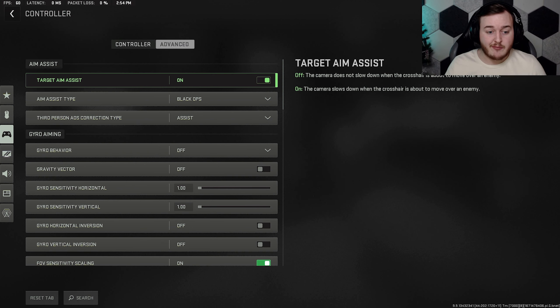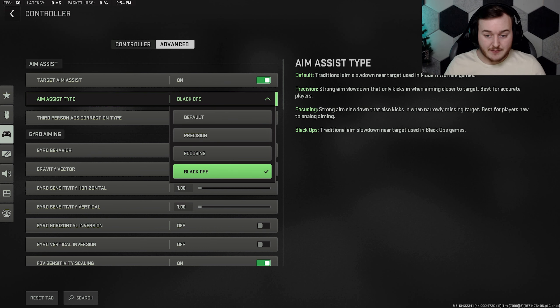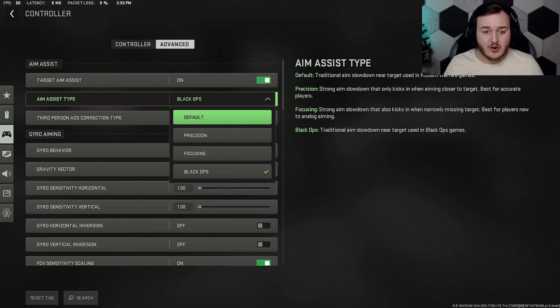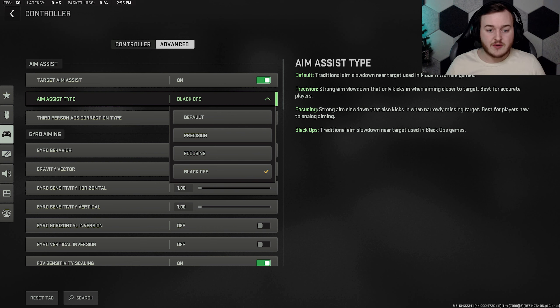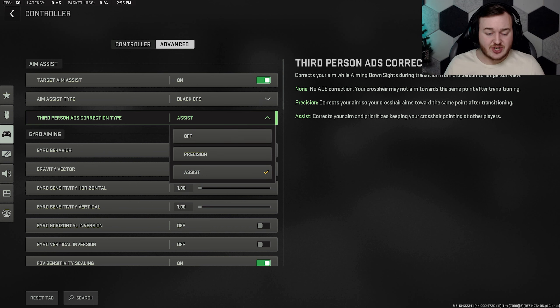Getting into advanced settings — target aim assist you want on if you're a controller player. Aim assist type: Black Ops. It's the best one — a really nice traditional aim slowdown near target. You can use default if you prefer, but Black Ops is the best aim assist. They did nerf it slightly in the Season 1 Reloaded update.